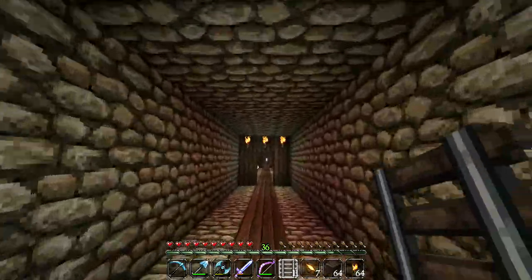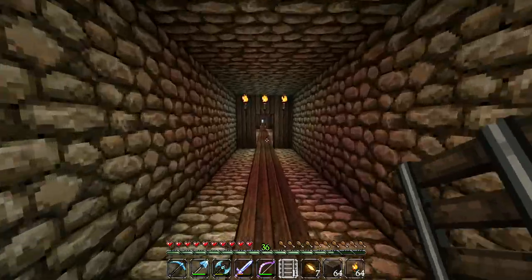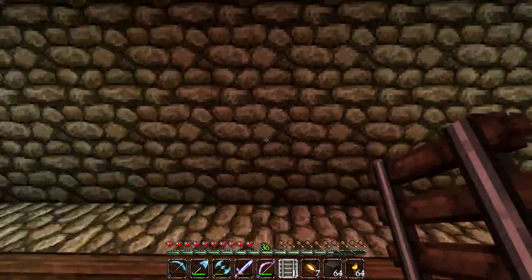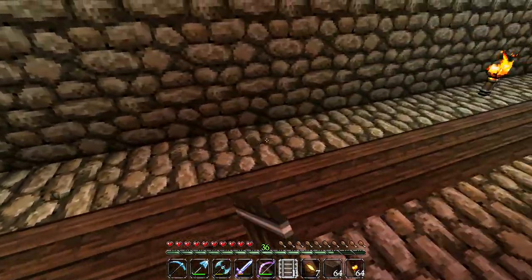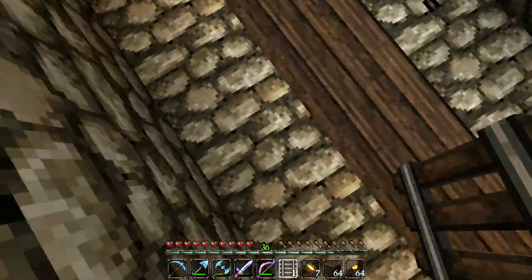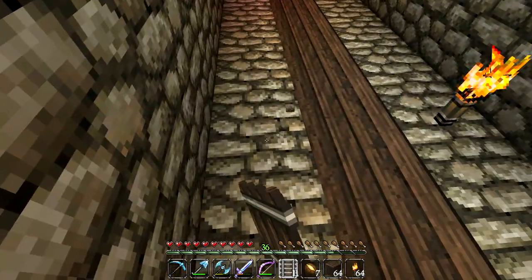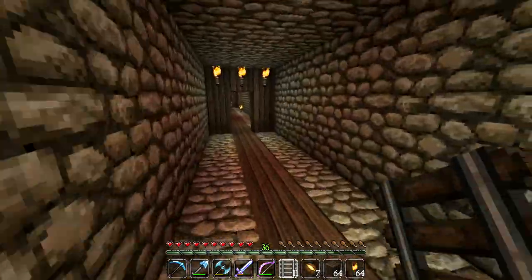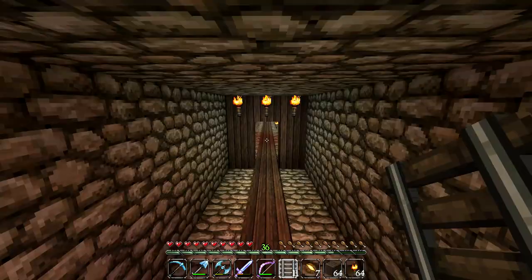Look how sweet this tunnel is looking now - oh man, it's looking so pimping! What I've done is separated the tunnel into modules of 20 blocks long, and in the middle of each of these modules is where our redstone torch is going to sit. We've got a bit of glowstone above it. So when we're traveling through this tunnel on a minecart, it's going to look absolutely epic.